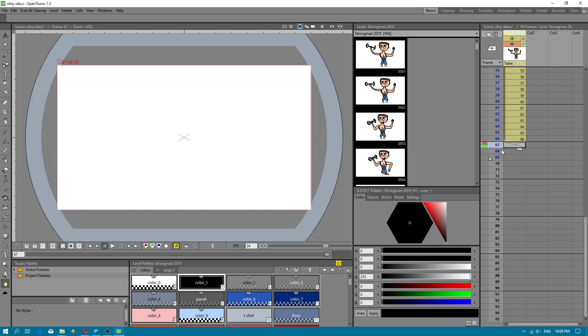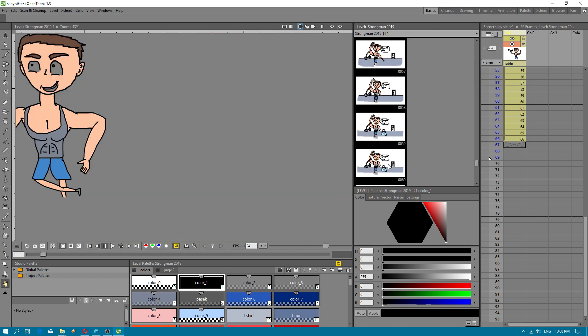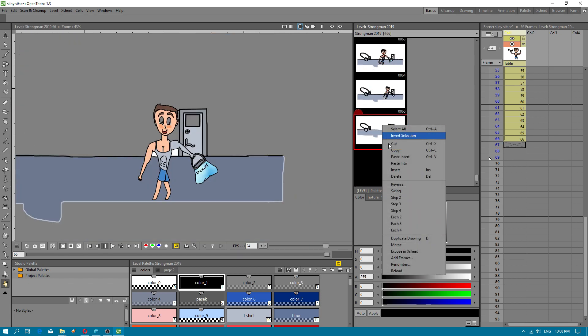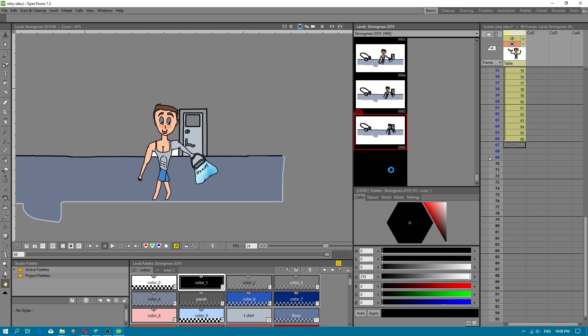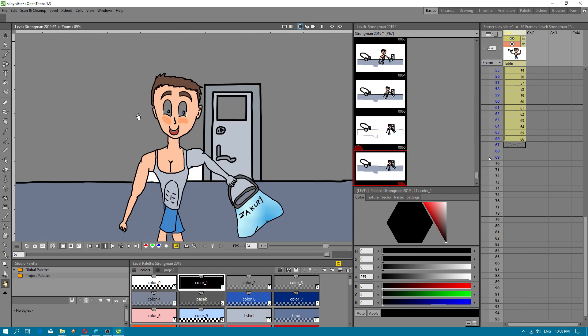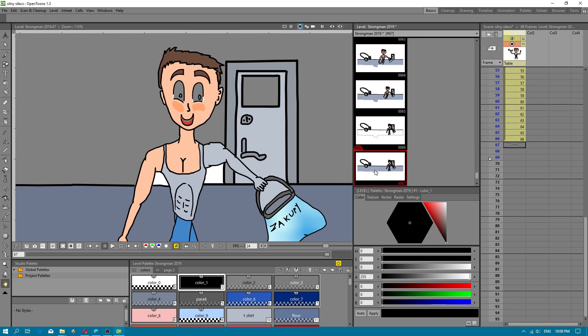Now I have to create new frames. What I will do: I will use option Copy, Paste, Insert. Unfortunately, you have to use the Bucket tool sometimes because it isn't perfect.